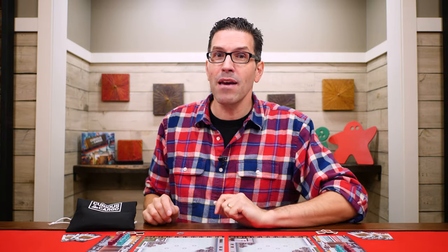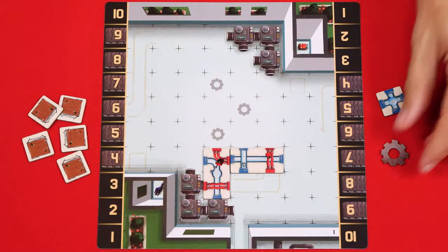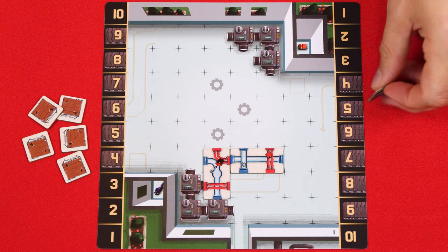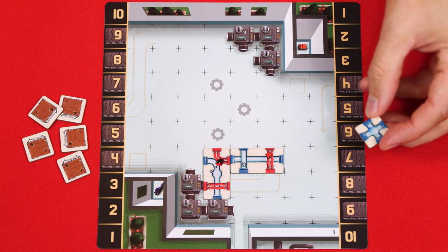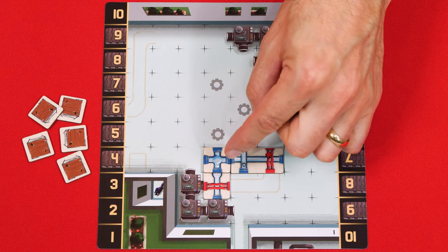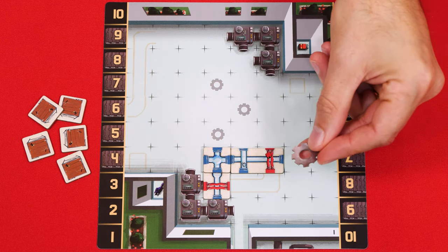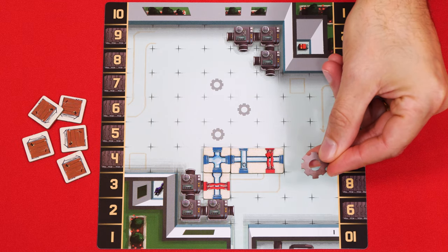Throughout the game you may gain construction gear tokens. During any construction phase, in addition to the normal three actions, you can also spend a single gear token — returning it to the general supply — to gain its effect: either take two additional actions this turn, or place one of these square splitter tiles you own if you have one. You can only spend one gear token per construction phase no matter how many you have.